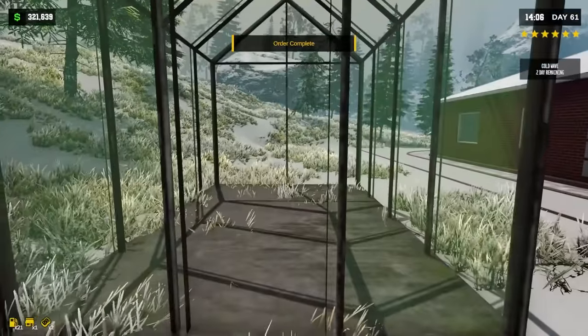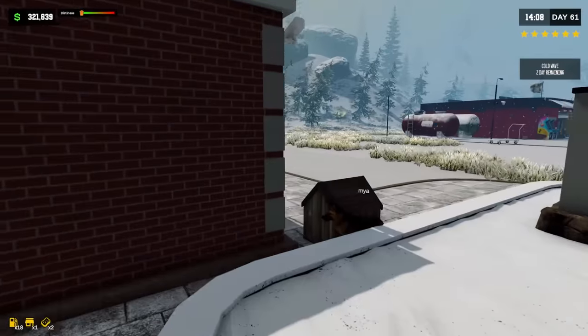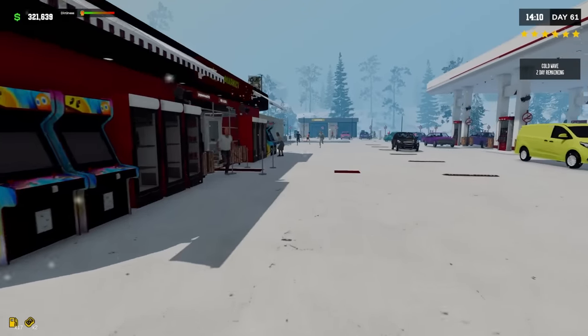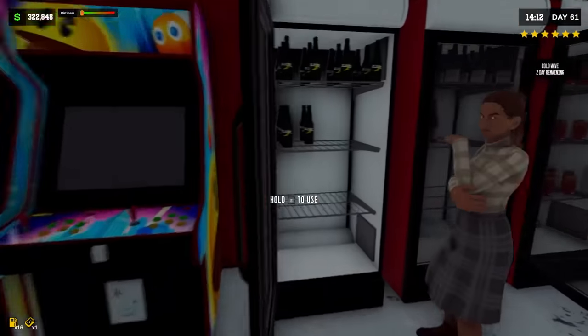I need to find the stuff to plant in here. Obviously this is here for a reason. Also, they added an option where you can bribe the cops — so say they come up and you're selling the no-no stuff, they can just go away. You don't have to worry about it anymore.